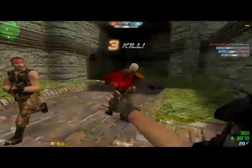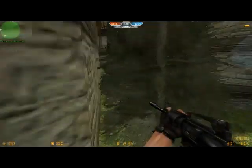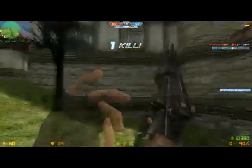Even if there are two terrorists, I can still take them down — one far away, one right behind me. The terrorist tries to rush at me and I take them down easily because they're close. The nearer the enemy, the higher damage I can deal, which is pretty good.